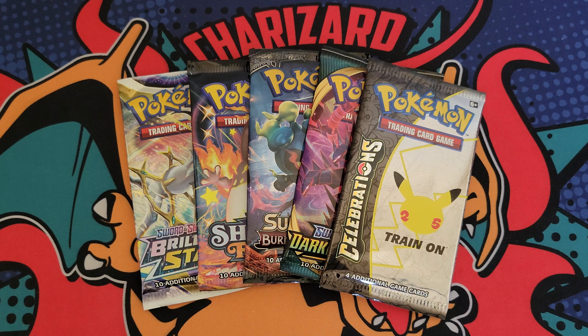We got a pack of Burning Shadows. I've opened a lot of this set, not recently though — just a classic set to rip, very disappointing but still fun nonetheless. Here we go — we got a Meowth with a Zygarde holo, so hey, it's better than nothing.